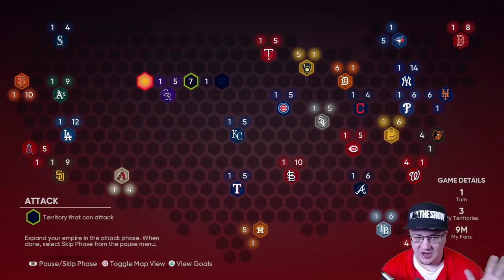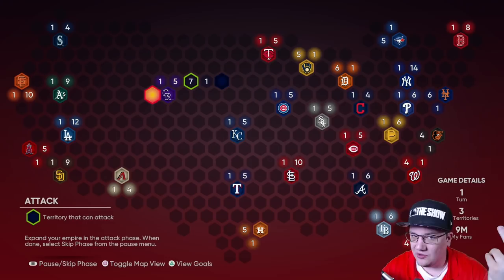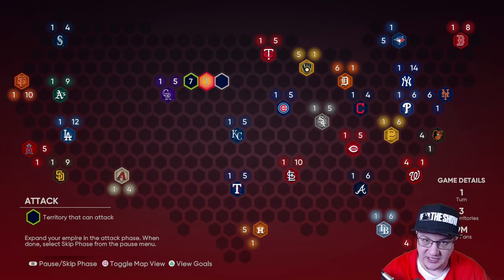Not only that, as you go through this map you're going to get a ton of innings for team affinity and a ton of XP by playing easy games versus CPU on rookie. After watching this video just go look up how to beat conquest — there's been thousands of tutorials out there. It hasn't changed much; conquest has been pretty much the same for a really long time. I even have one with the Jackie Robinson collection you could look at.